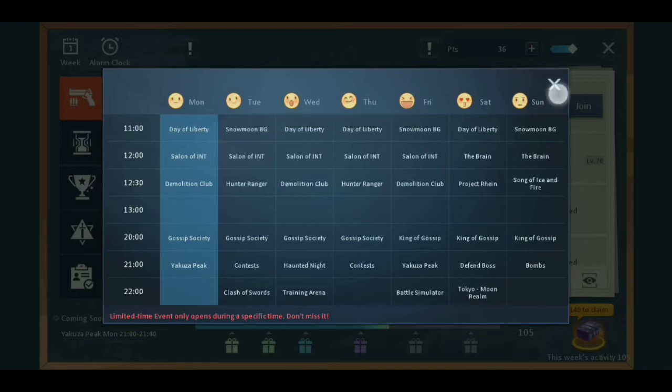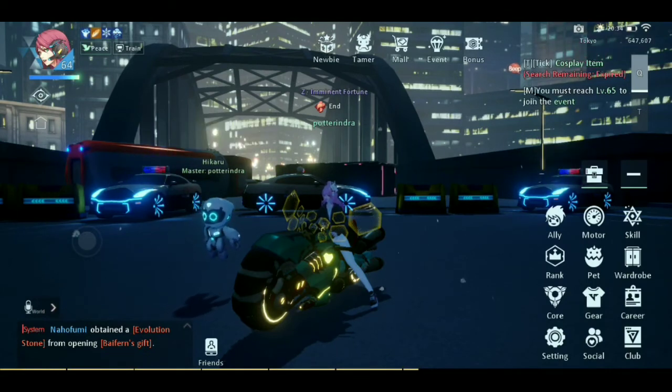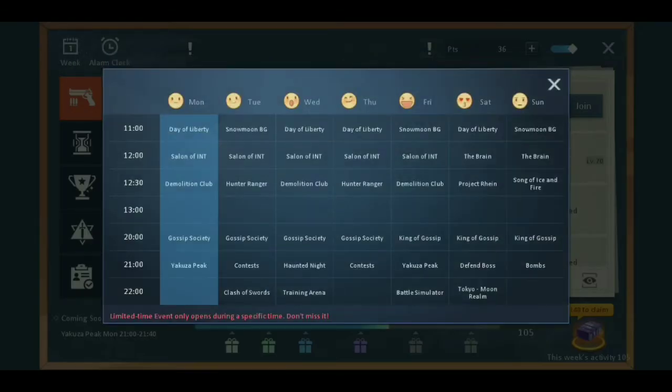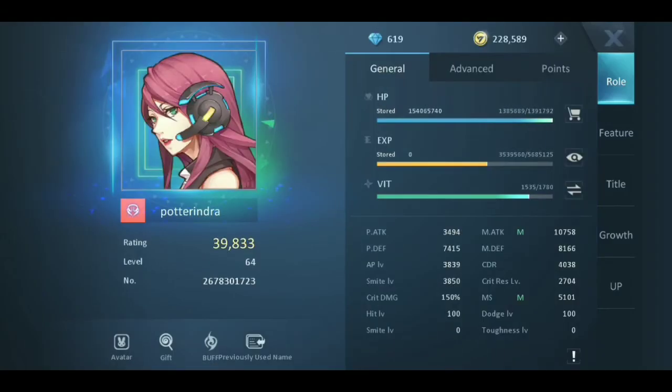My time now is 18:34. You can check the events there weekly. At 19:30, I have an event — Yakuza pick — then you can log in and plan that event to make your leveling up continue. That's your profile, and then you have experience and vitality.